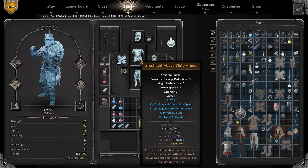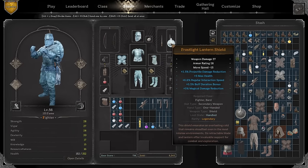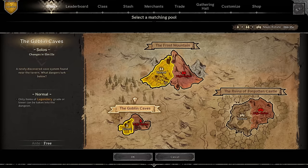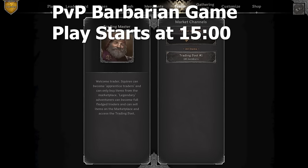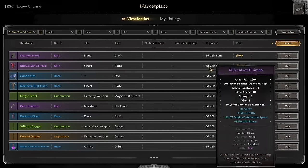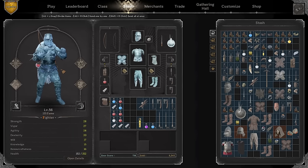So this is the build we have: the Frostlight Abyss Plate Armor, Frostlight Trousers, Frostlight Lightfoot Boots, Frostlight Cloak, Frostlight Riveted Gloves, Crusader Helmet, and the Lantern Shield. In order to get this build, you gotta go to the Frost Mountains, kill the dragon, bring a pickaxe, mine, and find a way to extract. Or you can hop into the marketplace and look up the Frost's Abyss Plate Armor — and here we go, 8 grand. 8 freaking grand. This price is insane.